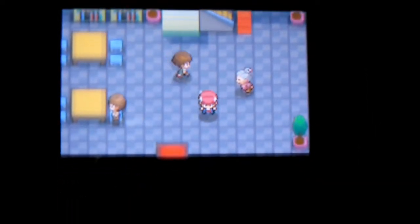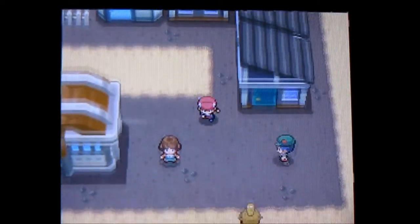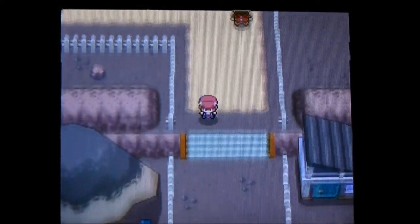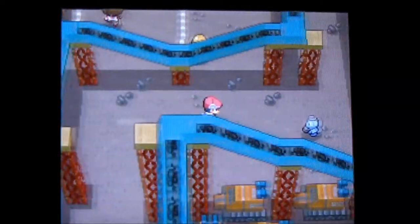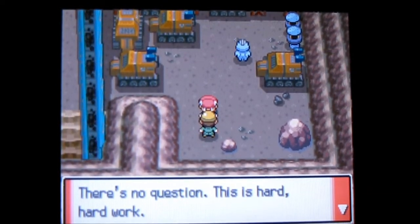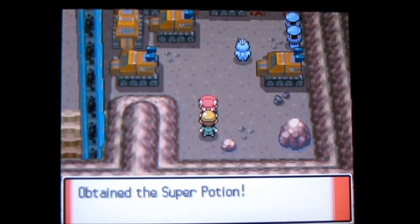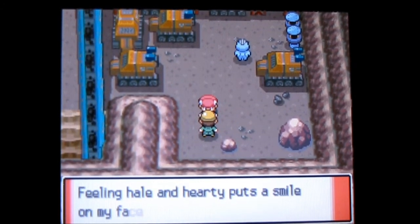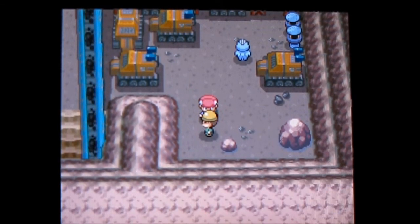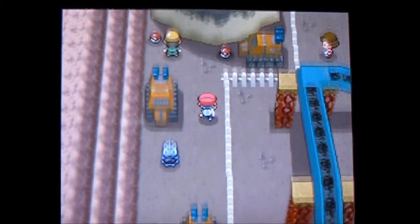That about wraps up that area. There are a few other items I want to go and get just in here - this is the Oreburgh Mine. First, go speak to this guy - he'll talk about how hard work alongside Pokemon makes him happy, then he'll give you a Super Potion. The Super Potion heals 50 hit points as opposed to the normal 20 of a regular Potion, so those are very good.